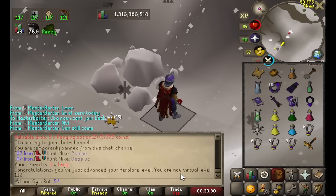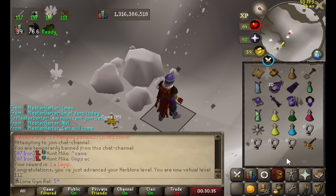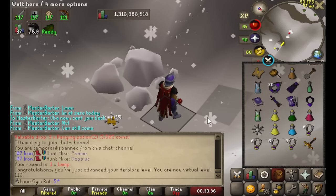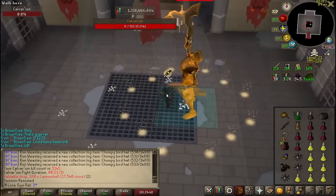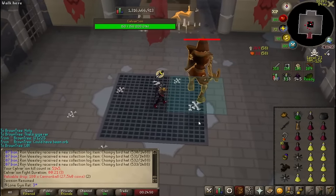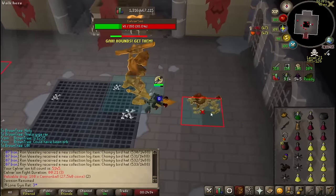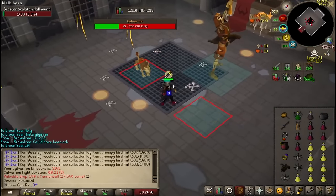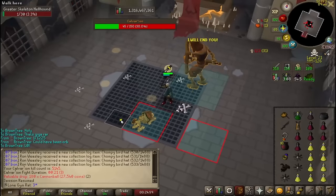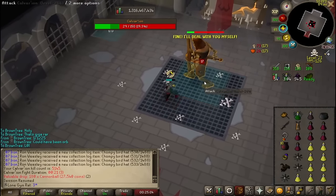What the heck was that? That was not intentional. So I just noticed — if I was bringing a bone crusher, I would be crushing the bones from the hellhounds and from Vetyon, which means I would get 33 Prayer XP per kill, meaning I would have gotten 165,000 Prayer XP so far. That is so cringe — what the heck?